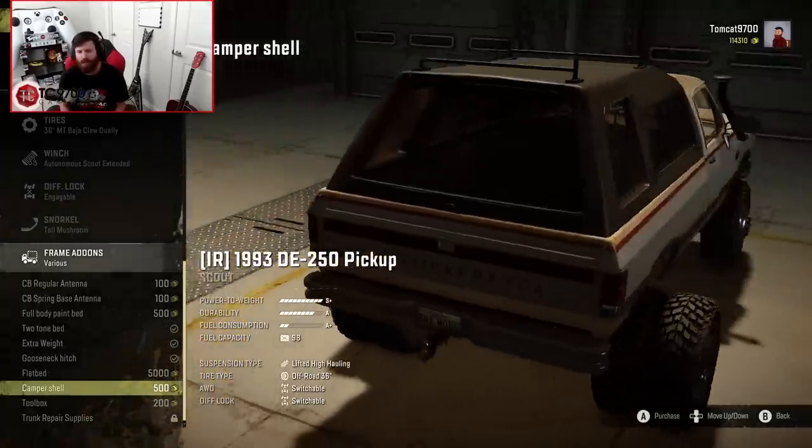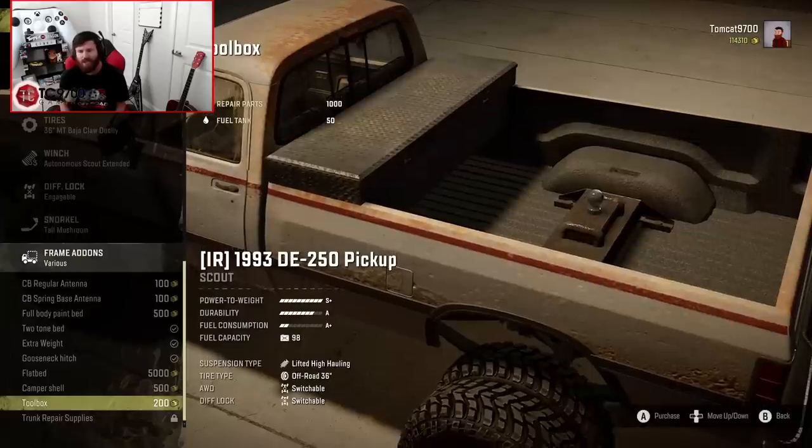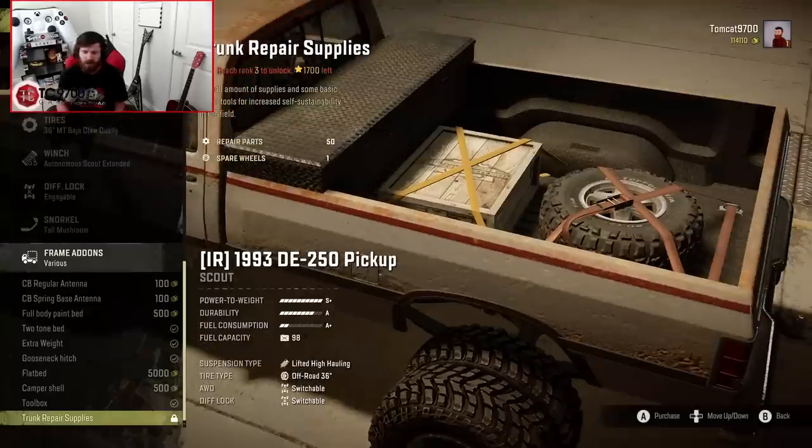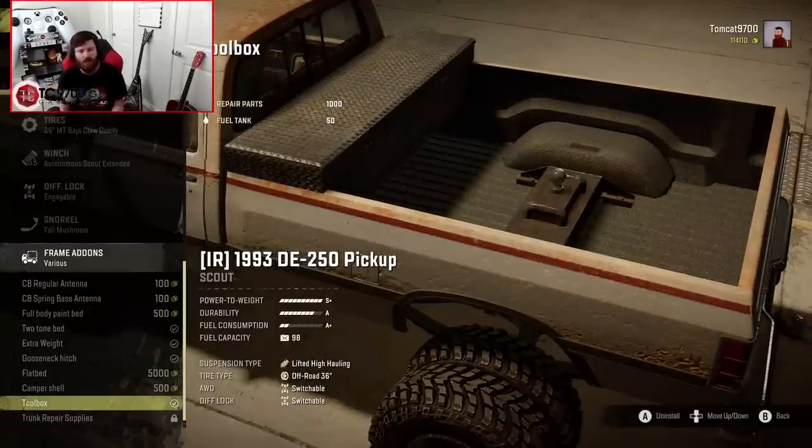The camper shell is available as well if you want to use this truck with the standard bed, as is the toolbox, which I highly recommend. The trunk repair supplies require a higher rank to unlock, and since I started this map as a new playthrough, I'm not the current rank for that yet.